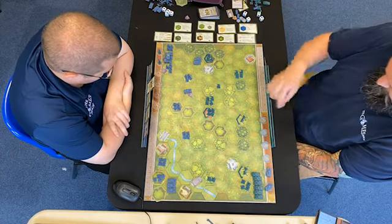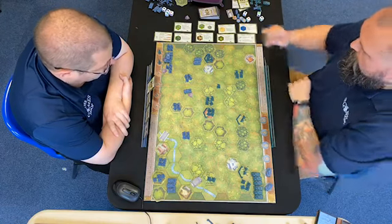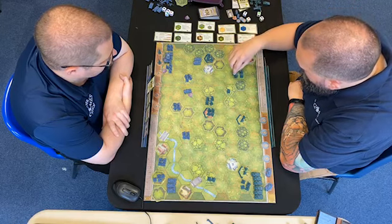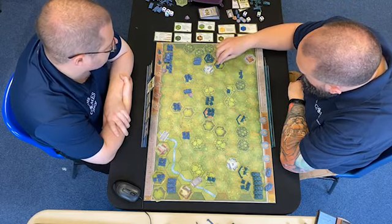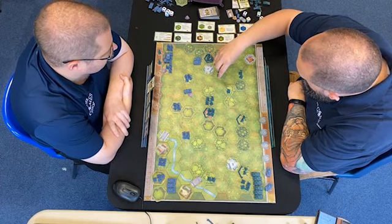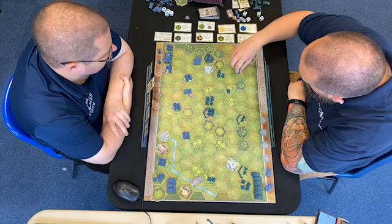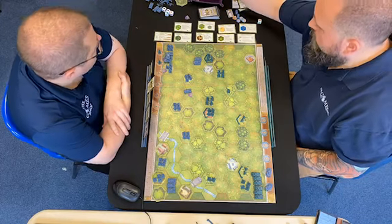I'm going to attack on the right flank, which is three units — these three. He's going to move back into there. They're going to shuffle up to that hill — but they can't, because there are two hills now. So they'll go over there. And then these guys will close assault there on the tree.